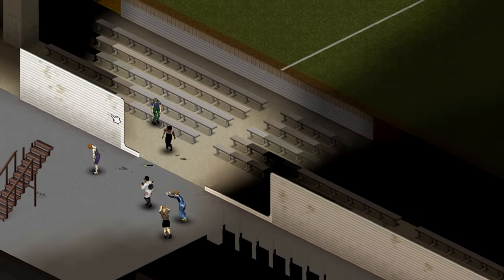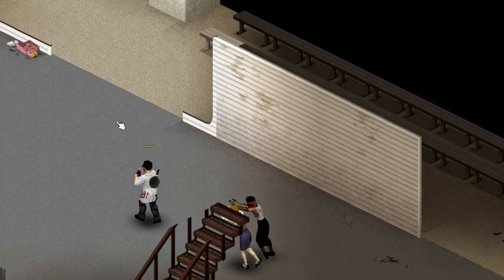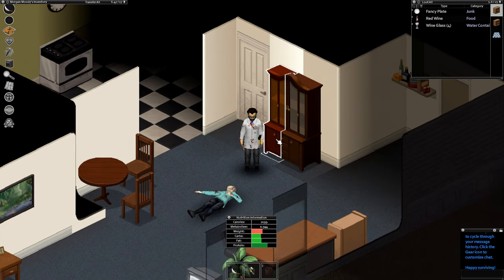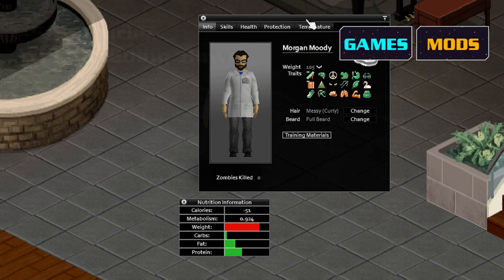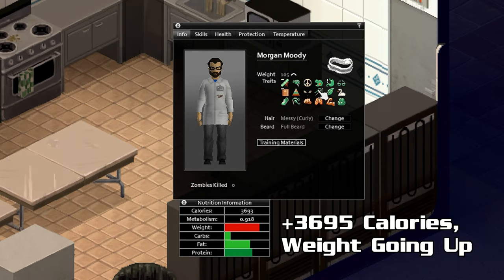If you want to stay alive, you'll get a big advantage just from maintaining the right weight. So our first Zomboid nutrition topic is going to be calories, because calories control your weight. Your character carries an internal calorie balance. They gain calories by eating food, and they lose calories by, well, living. If at any time you don't have enough calories in the bank, your weight will go down. If you have too many calories, your weight will go up.